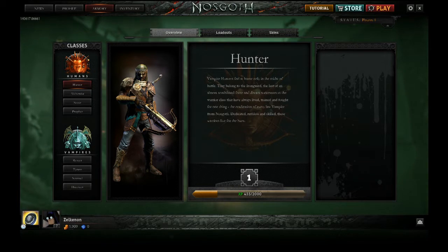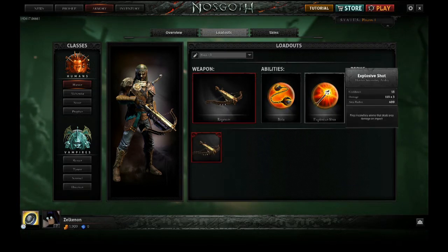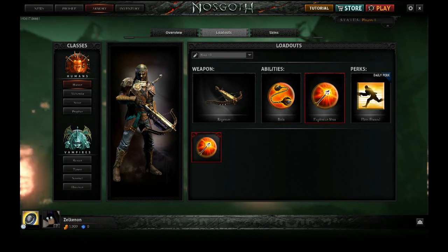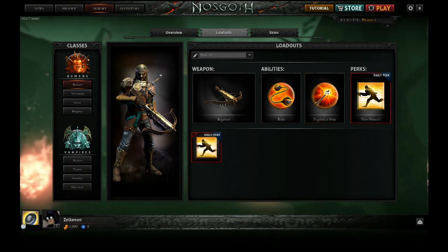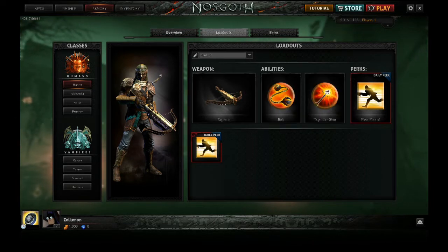Here's the class with a little short description — feel free to pause the video at any time if you want to look through something. You have to choose your loadouts and your different weapons. You get a couple abilities: the bullet can capture a vampire, explosive shot for more damage. Each day you get a different perk — today it's apparently sprint day — but you can always buy your own perks and set that up how you like.